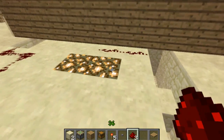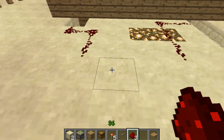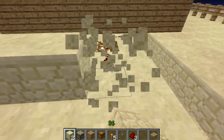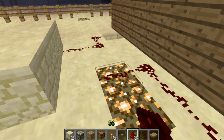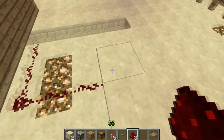So we're gonna make an AND gate. By putting redstone there, like that, so it hooks up to both sides of these three blocks.